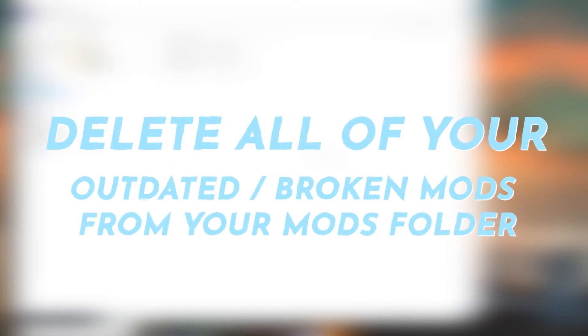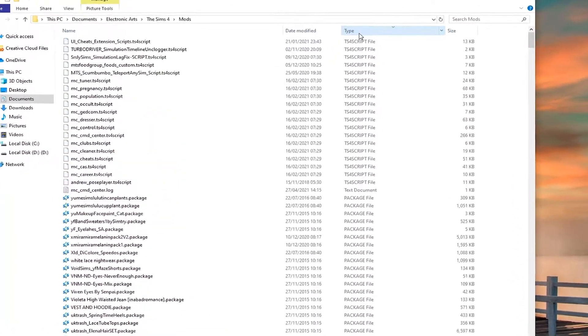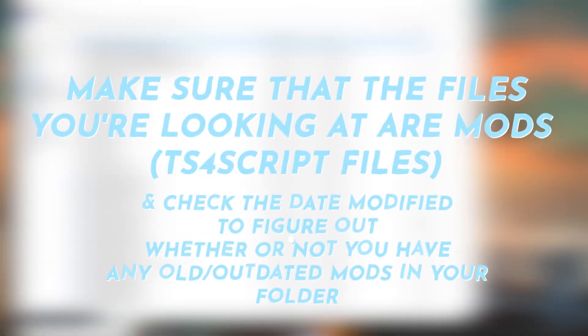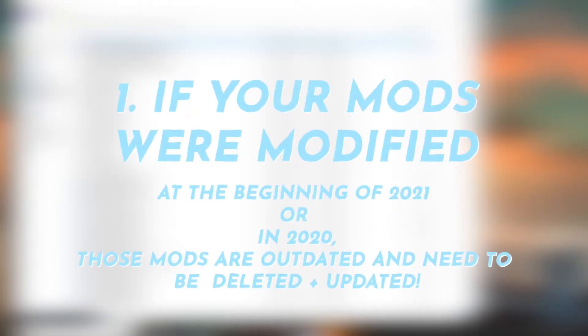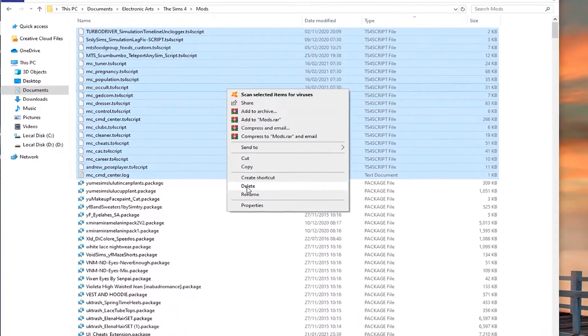The first thing you need to do is delete all of your outdated or broken mods from your mods folder. You can find your mods folder in Documents > Electronic Arts > The Sims 4 > Mods. Click on the Type option to sort by file type so the TS4 script files appear at the top. Check the date modified — if a mod was last modified in 2020 or early 2021, it needs to be updated. Select the outdated mods, right-click, and delete them. Then download the latest versions and install them properly.